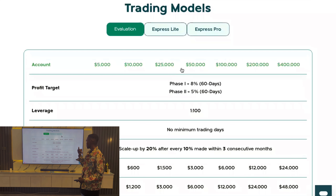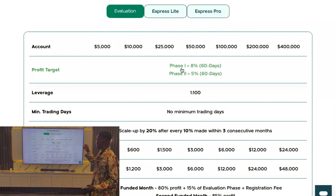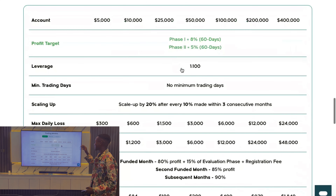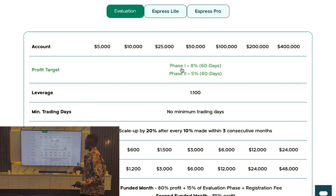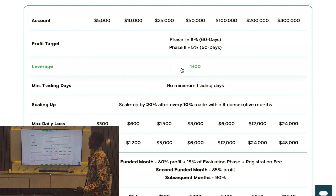They have three trading models: the Evaluation, the Express Light, and the Express Pro. For the Evaluation model, there are two phases. Phase one has an 8% profit target and phase two has a 5% profit target. The trading days allowed are 60 days — that's two months, which is double what most other prop firms offer. You can relax and even trade once a week. The minimum trading days is zero, so if you pass phase one today, you move to phase two today, and if you pass phase two today, you get funded today.